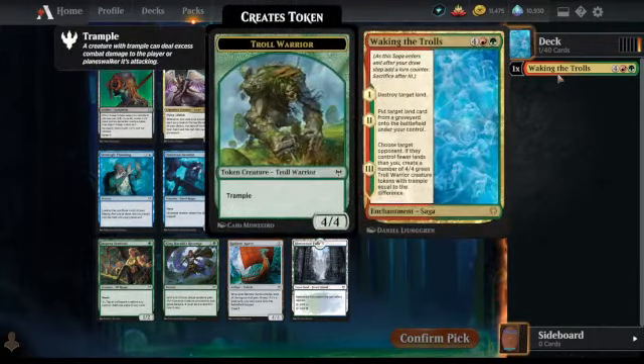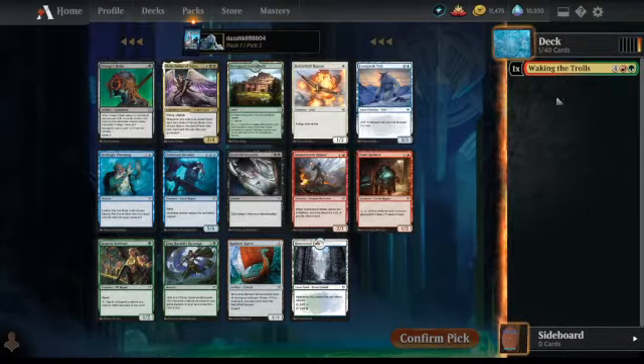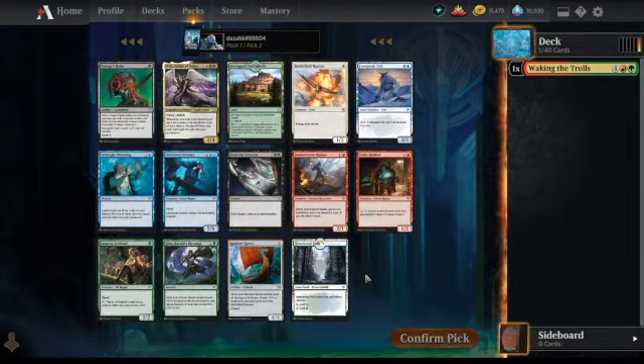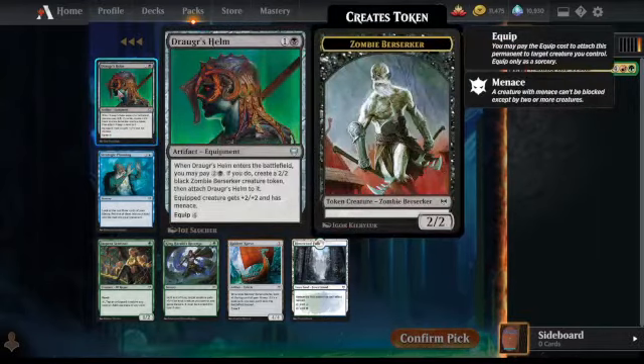We have Waking the Trolls. It doesn't have any snow requirement, so we don't know if we're going to be playing a snow deck or not yet. There is a green and blue snow land there, so that's something to just remember — you've got to draft all your snow lands. We've got some interesting uncommons here. This is one of the equipment cards that can make a token creature if you have enough mana — for 5 mana it looks like you'll get a 4/4 menace. I'd say that's a pretty good card. It can also just be an equipment card for 2 mana, but it's equip 4, quite an expensive one.